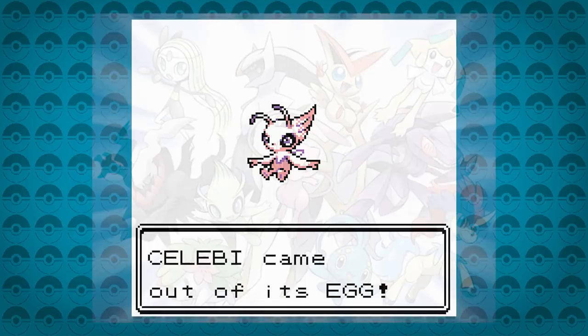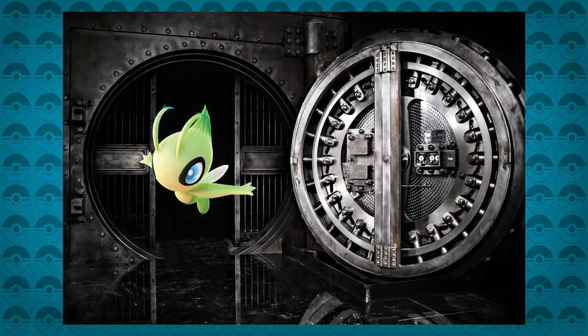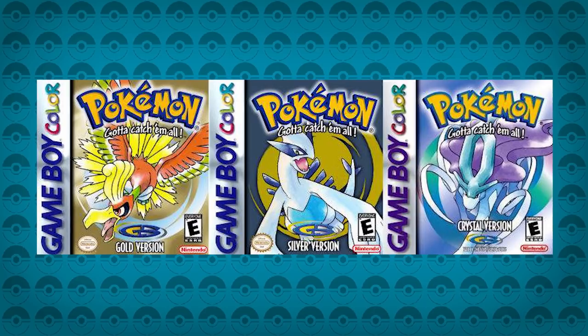Number 10: The Celebi Egg Glitch. Mythical Pokémon, especially in early generations, were some of the hardest Pokémon to get. Sometimes you'd miss the boat, and tools like key items to open locked doors were only given away for a temporary amount of time. If you missed that window, you were unable to go out and catch one of these Pokémon that would soon be thrown into the Game Freak vaults until they were released again.